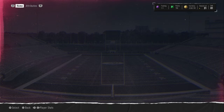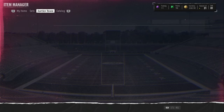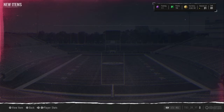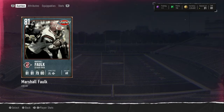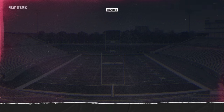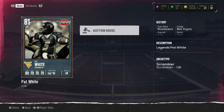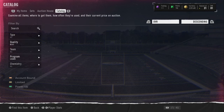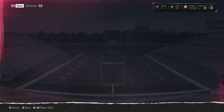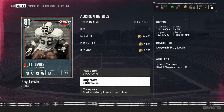Card here for 10,400, another 81 overall — we'll take the 3,000 to 4,000 profit on it. There's another one, another 3,000 to 4,000 profit. We've got a lot of 81s — pretty easy 81s right now. We have a card up for 9,000, even more profit, we'll take it. Another 81 overall card, let's go.